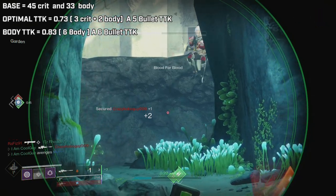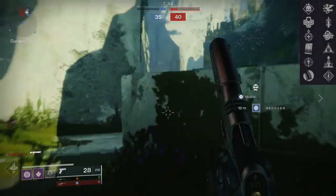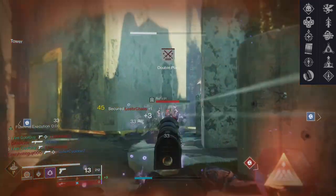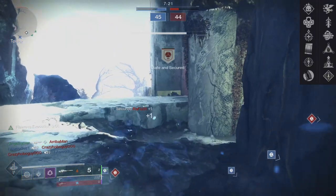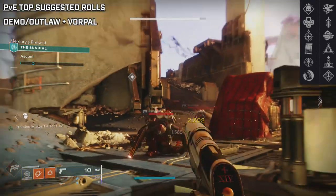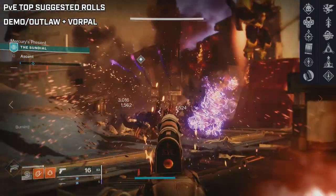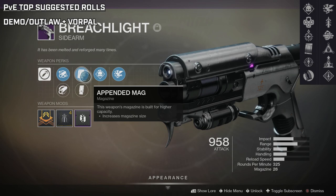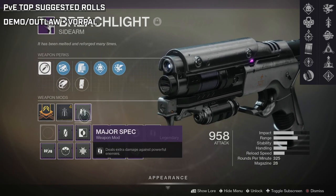For perk combinations, Demolitionist and Outlaw are going to run the show in the first node, and your second-node pairings are best utilized with these two. The first PvE combo is Demolitionist or Outlaw with Vorpal Weapon. I was impressed by how much it shreds regular ads — not having a damage-dealing perk didn't hurt that bad. With Demolitionist you get more grenade energy and refresh the mag on throw; with Outlaw as you shred ads you get faster reloads. The Vorpal Weapon part brings it to majors — I love running Demolitionist plus Vorpal with a major spec, doing 24% more damage than base.